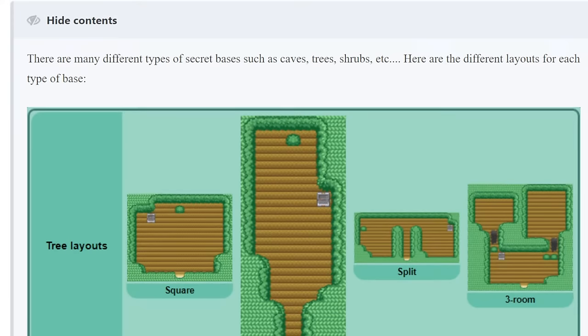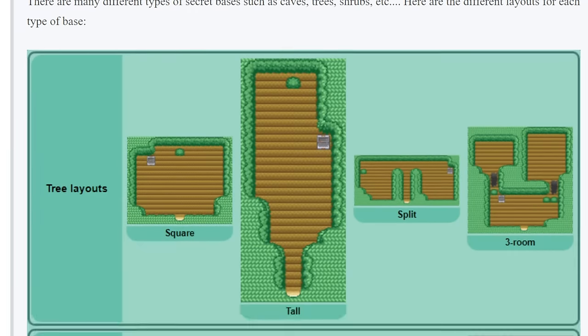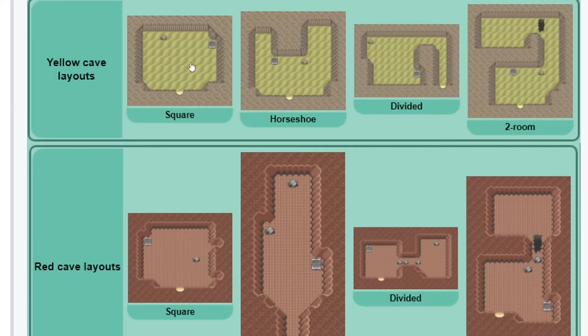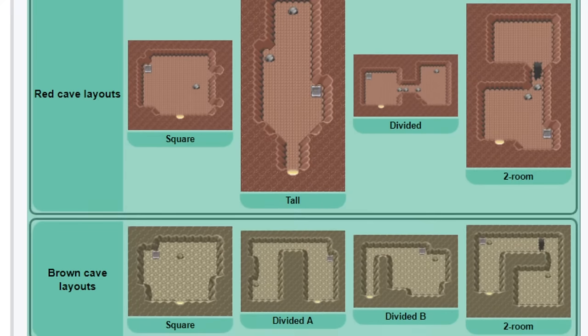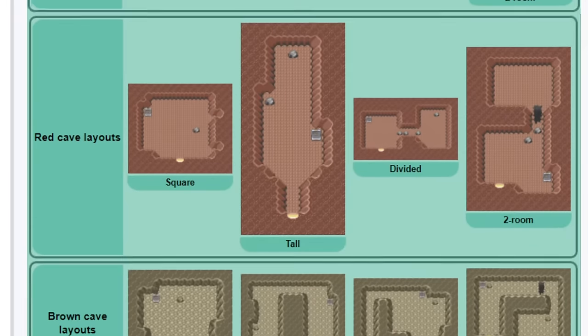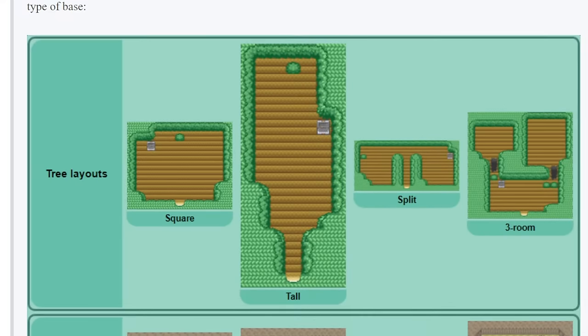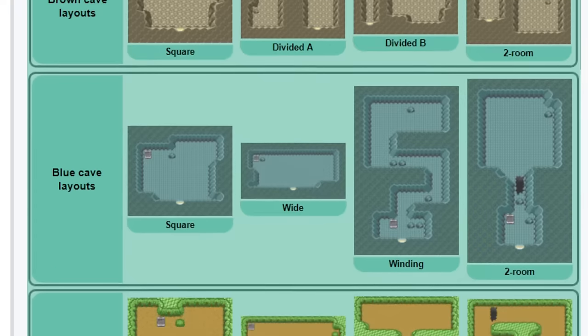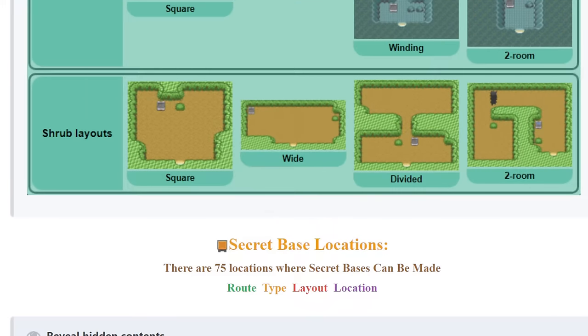There are quite a few different styles of secret bases. You can see the tree layout - there's the square, the tall layout, the split, and the three room. There are also different backgrounds like the yellow cave layout, which has the square, the horseshoe, the divided, and the two room. Then you have the red cave layouts with all the similar ones. Right now I have this tall one and I don't really like it - I don't want the red cave background. I'm looking for some sort of tree layout today. Then you have brown cave layouts, blue cave layouts, as well as shrub layouts.